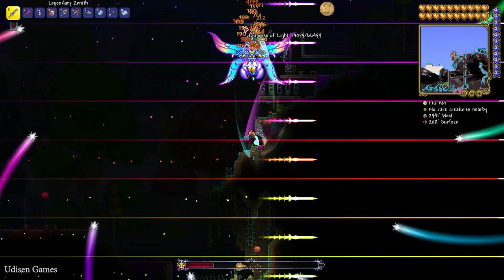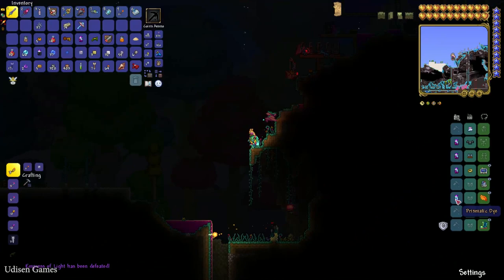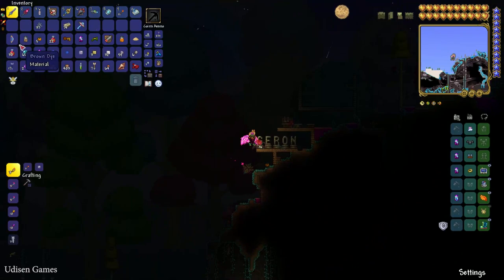As you can see, we received several dye drops — including a Shadow Dye and a Nebula Dye — but unfortunately not the rare Prismatic Dye this time. It seems luck wasn't on our side today.